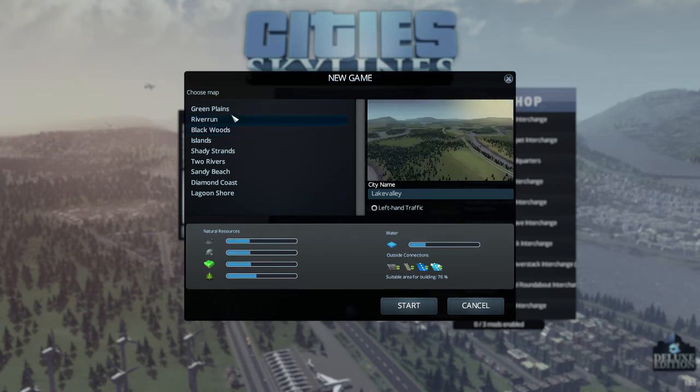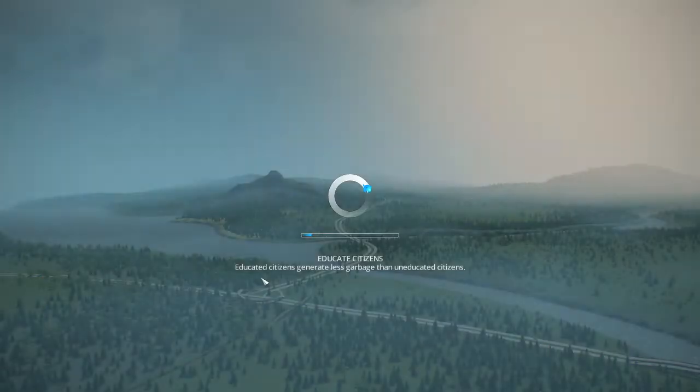I don't know where to go here. Should we just go for the River Run? It's the next one down. City name — what should we call this? Dishville! Haha, got that dish in there. Alright, so that's starting.